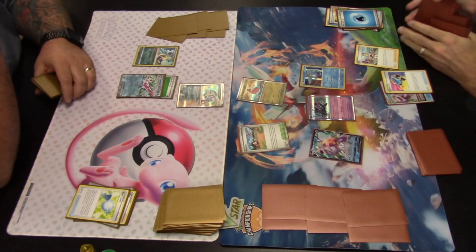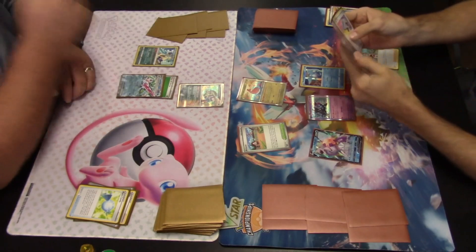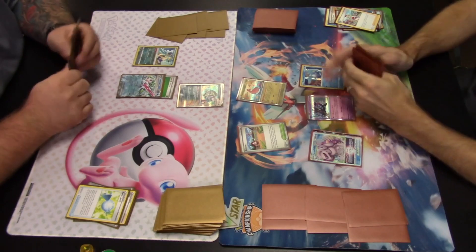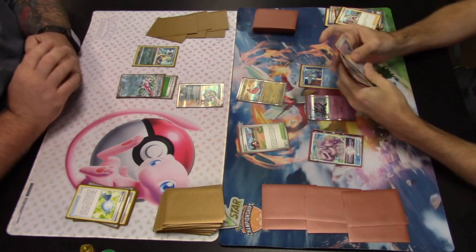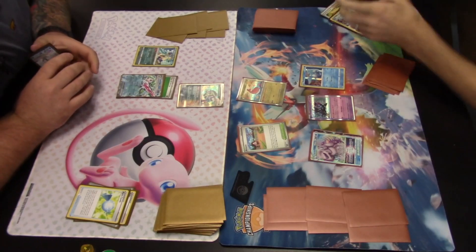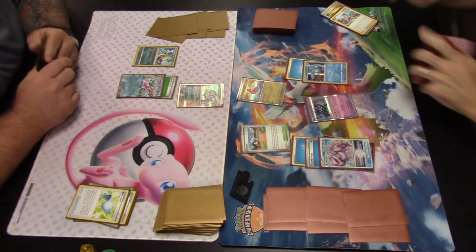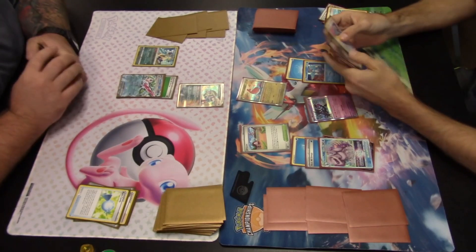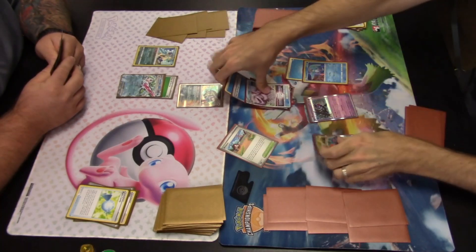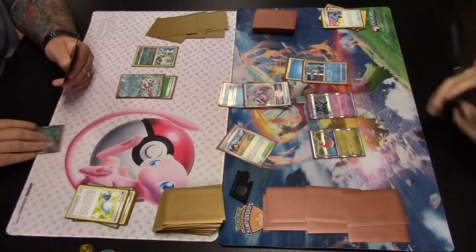Palkia V-STAR was really what was needed to unlock this turn. The Switch Cart helps since you can only retreat once per turn. Palkia V-STAR evolves on the bench and now gains the Subspace Swell attack and Star Portal V-STAR Power ability. Star Portal is used right away to accelerate three basic Water energy from the discard pile — two go onto Palkia V-STAR, one onto the benched Articuno. A Switch Cart moves Palkia V-STAR into the active.